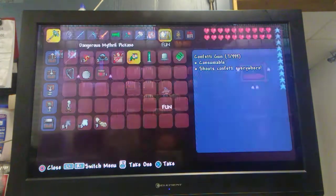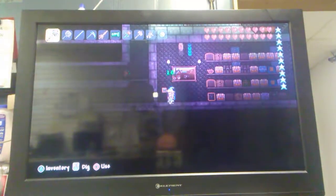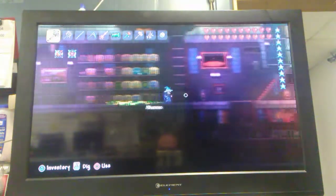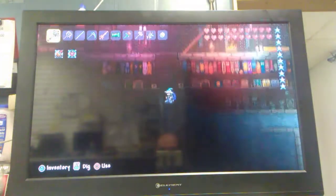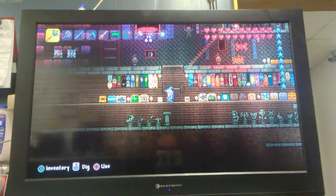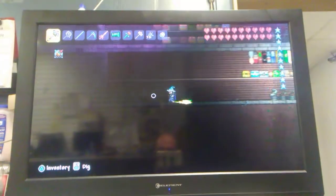I like the confetti gun — it's pretty funny. I had a switch hooked up to a heart statue just because I wanted to see how it was. This is also my showcase room for the banners and statues I've gotten so far. Still kind of working on the lighting and how to get it right because there's more statues down here.